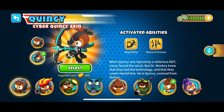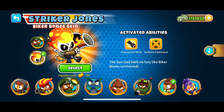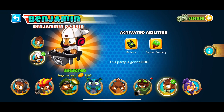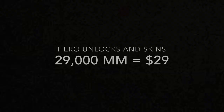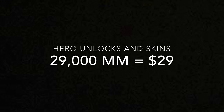The next thing we need to calculate is the amount of money spent on buying heroes and skins. I got all of the heroes and skins unlocked. If I remember correctly, each skin cost about 2.5k monkey money, and each hero had their own individual value. The total comes to 29,000 monkey money spent on this, which means $29.